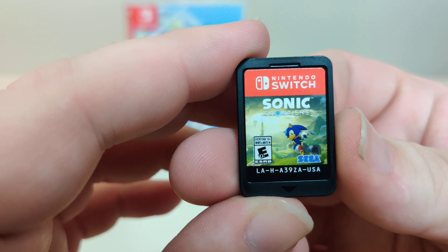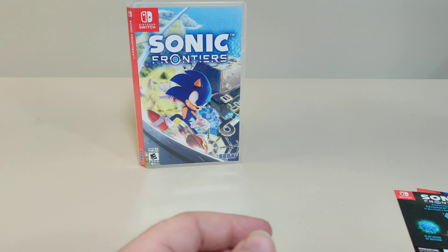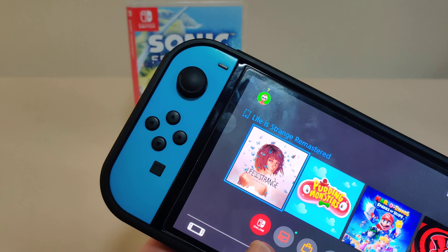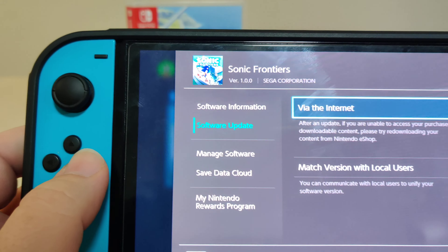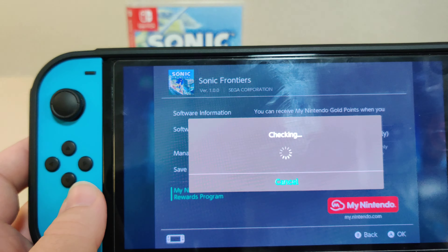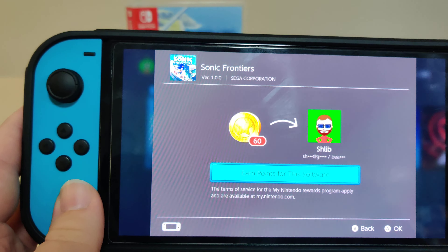Anyways, we have the cartridge, and we have the code on the back. Let's pop it in the Switch. So we have the icon, we have version 1.00 on cart, there is an update available. Let's check for points — we get 60 points for this. Nice.